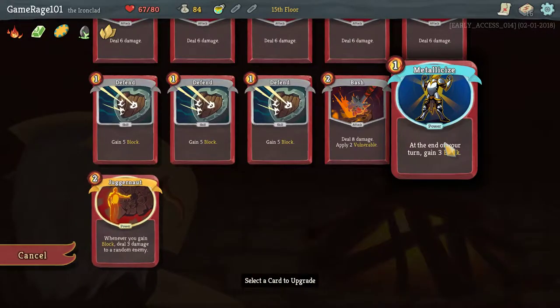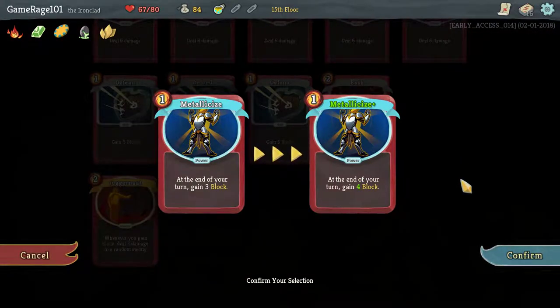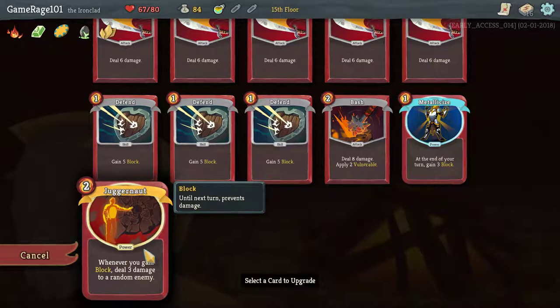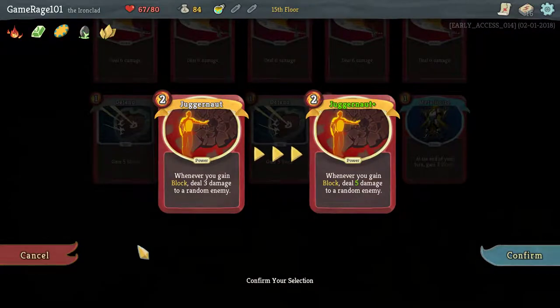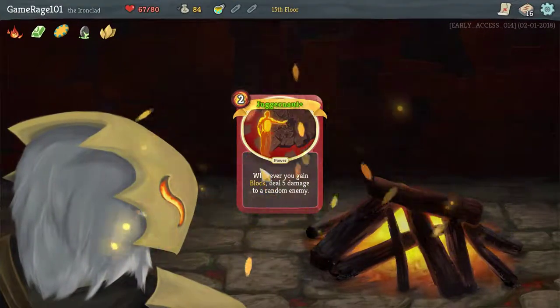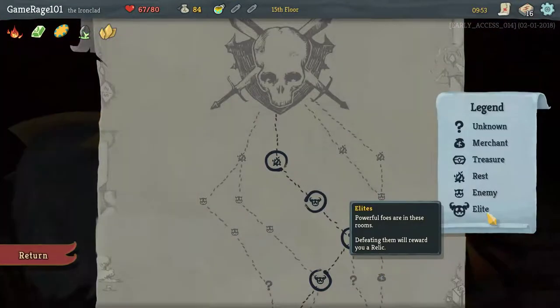Only because I have Bloodletting, I might actually be able to draw that. So we're going to upgrade Juggernaut — 5 damage for every 4 block. I really got to think about that. So it's either going to be Juggernaut or Metallicize. If it made Juggernaut cheaper, that'd be a no-brainer. But because this does 5 damage every single time, I'm going to opt for it instead.